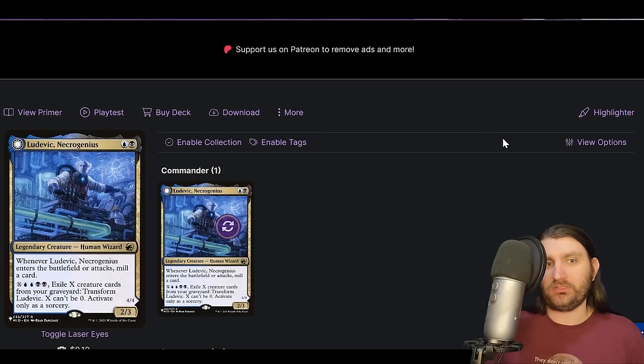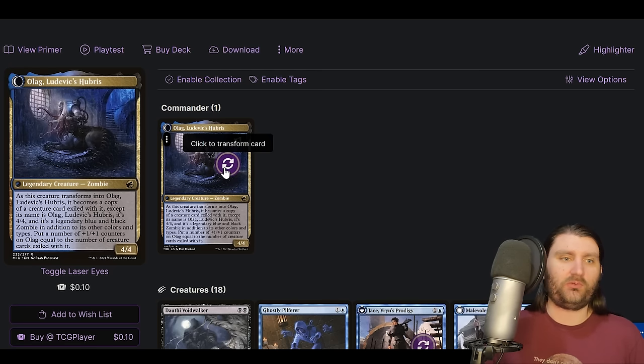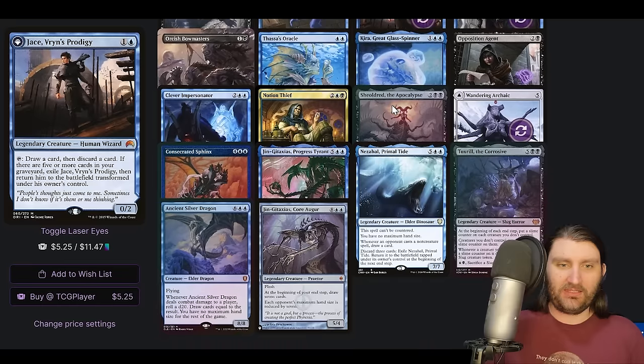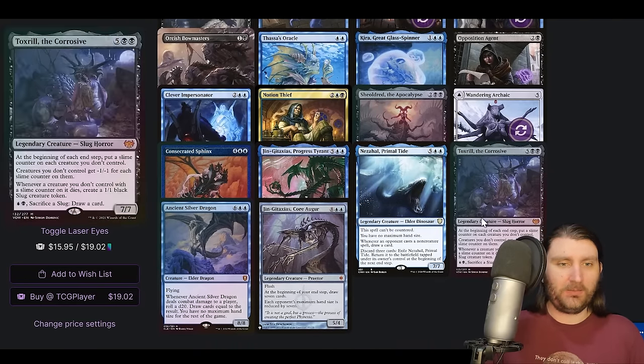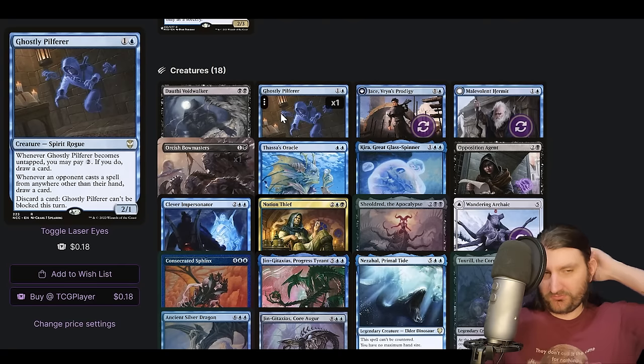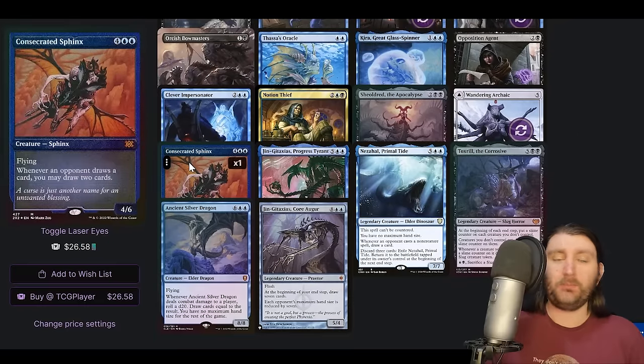Next up, we are looking at Ludovic Necrogenius. If you're not familiar — blue and a black, when it enters the battlefield or attacks mill a card, and you can spend X blue blue black black, exile X creature cards from your graveyard, transform Ludovic — X can't be zero. Has a lot of limitations on it. But when he flips, he becomes a copy of a creature card exiled with it except it's a 4/4 and then you put counters on equal to the number of creatures. We have ways to loot like with Jace's Archivist, things like that, and then we're turning our commander into a massive game-winning creature. We have sort of generically good creatures here.